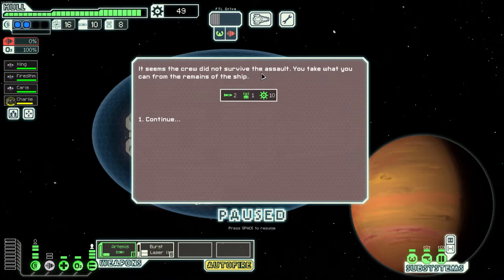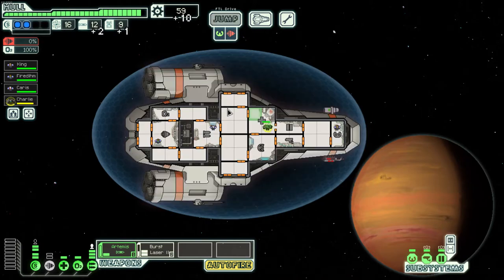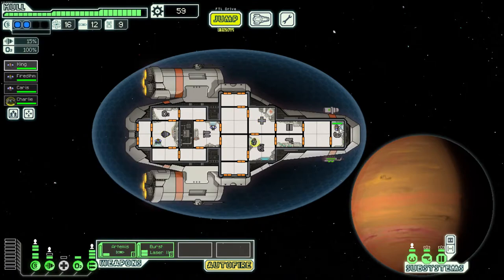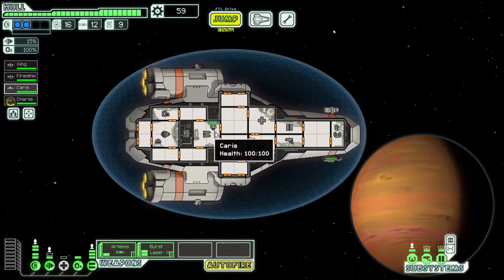We blew them up. We'll let Charlie heal — the mantis ship breaks apart, we got some rewards, but the civilian ship did not survive. Having people man the systems is a really good strategy. I'd man the four main systems first: piloting, shields, engines, and weapons. Those are the four you want to focus on first.